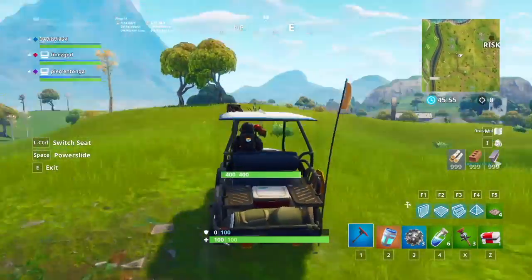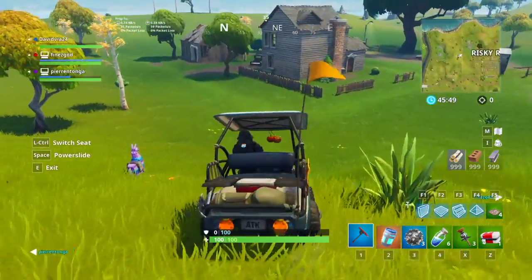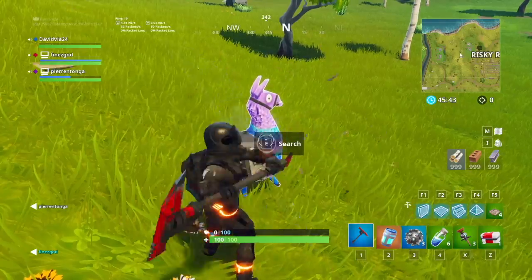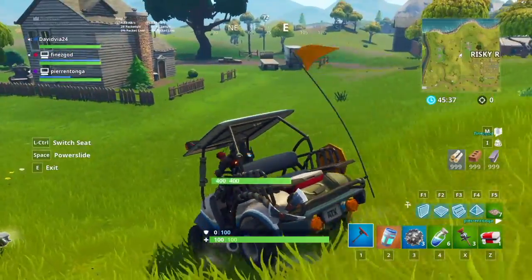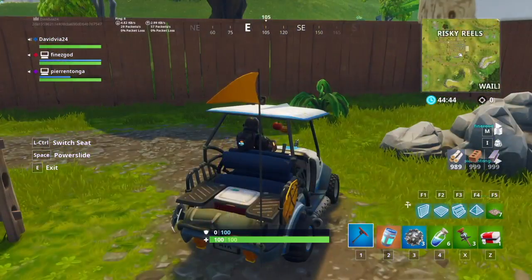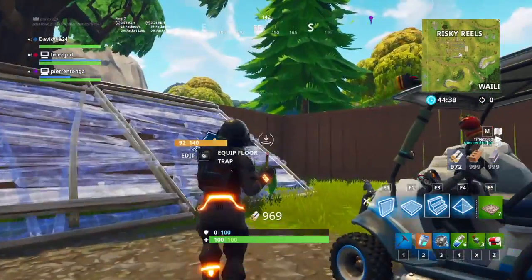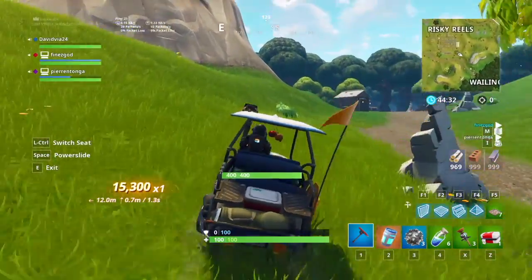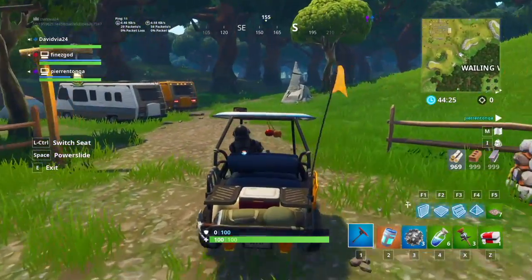I'm going to the one at Risky. If you guys want to find llamas, there are two ways you can do it — either take a golf cart and drive around looking for vending machines, or change teams or die or something. I got a launch pad, so now I'm going to launch pad. Get a golf cart too. If you guys start finding llamas, definitely go to Lazy and get a launch pad, because that's what I'm doing. I have a golf cart, now I'm going to Lazy.